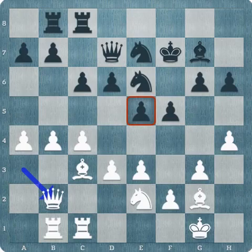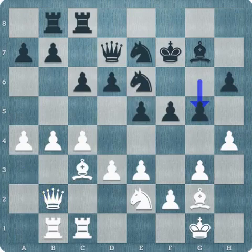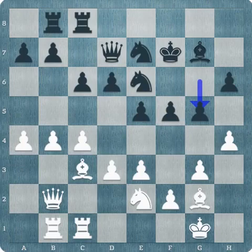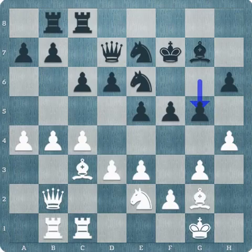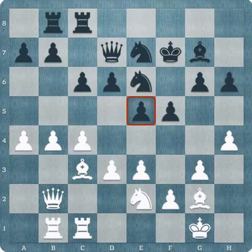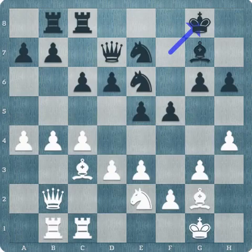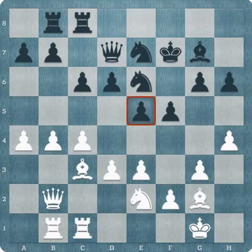Black tried g5, trying to open lines, but actually Milner-Berry may have wanted to go king g8 to hide the king, and then maybe Capablanca would play something like rook d1, slowly preparing d4. I think Milner-Berry played a little bit too academically. He thought Capablanca was putting pressure on the pawn on e5, and he decided to give it another defender. But it's strange to put the queen in front of the rook — it's almost always wrong. The queen is vulnerable to all sorts of tricks.